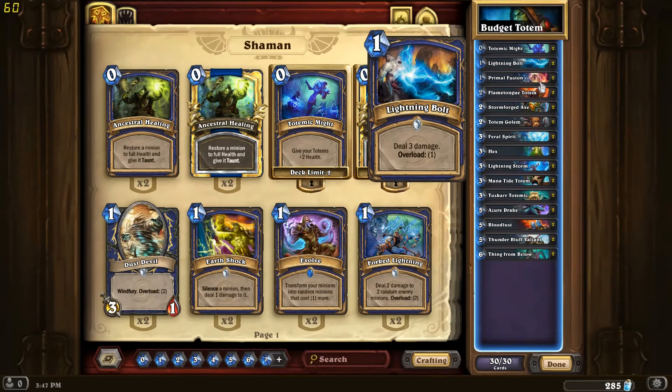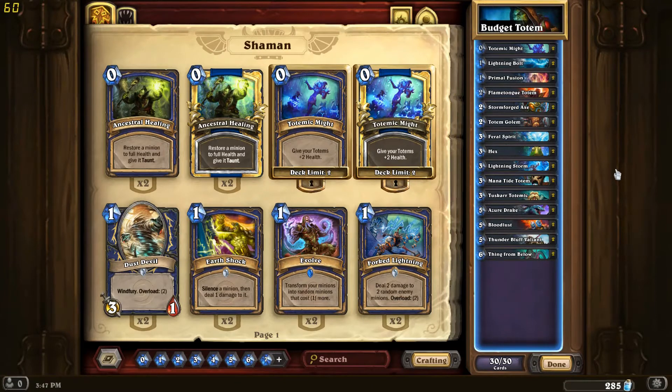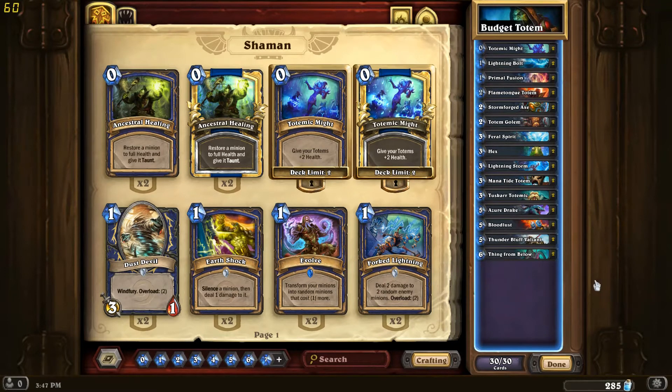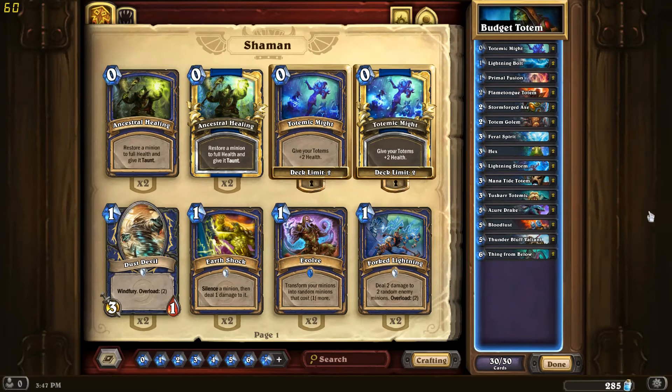We have some things in there like Lightning Bolt, Stormford Axe, and Lightning Storm to deal with your opponent's board. We also want to buff up our stuff with Primal Fusion - you can get a big dude - and a bit of card draw with Azure Drakes and Mana Tide Totem.